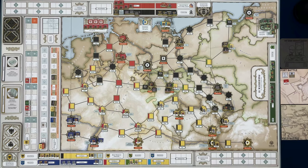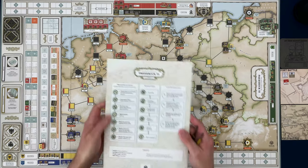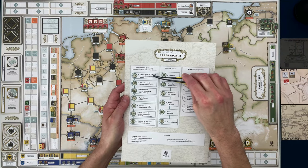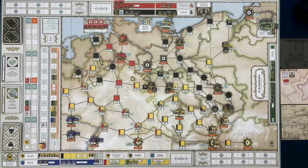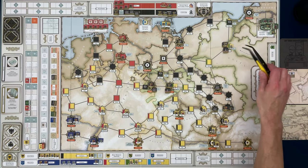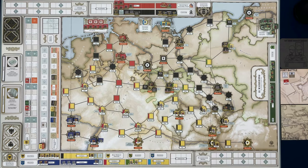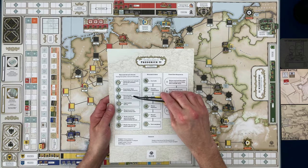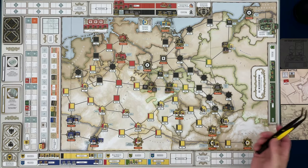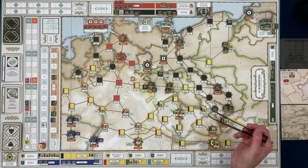What are the Austrians going to do? I'm grabbing the phases reference sheet to make sure we're doing this right. First we check the line of communications network — I believe everyone on the board is still in their lines of communication. These units are in the fort, they're okay. We rolled for action points. Now they can recover and march their forces. I think they might want to start moving some of their larger forces.